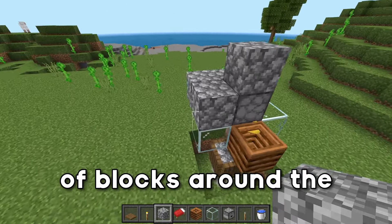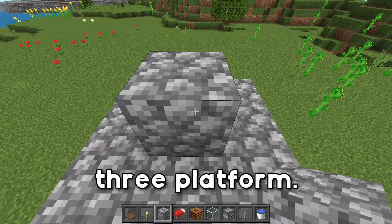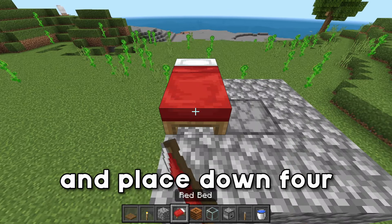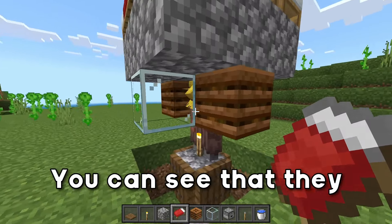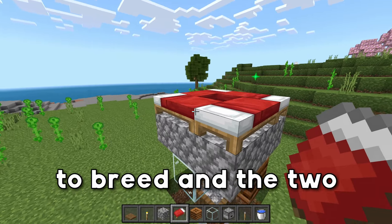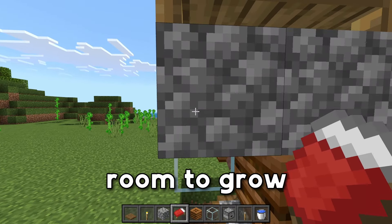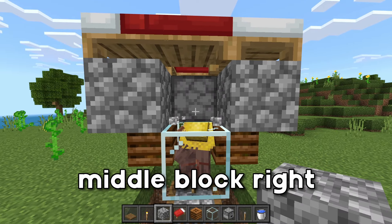Then we're gonna fly up or climb up here and wrap a bunch of blocks around the dispenser to create a 3x3 platform. Go ahead and break your temporary block and place down four beds in a circle just like this. You can see that they linked up to those beds, so now they are ready to breed. The two extra beds are so that they actually have room to grow the village.